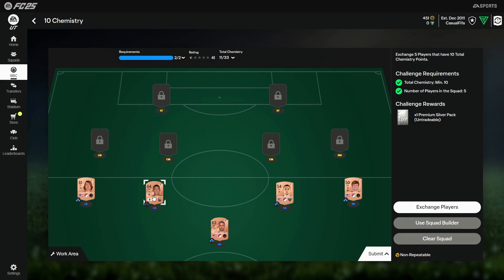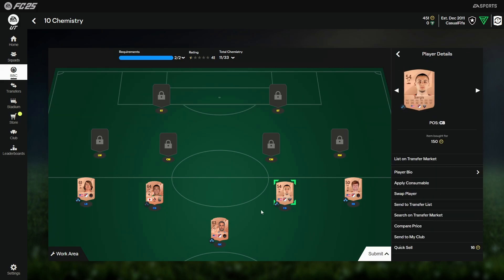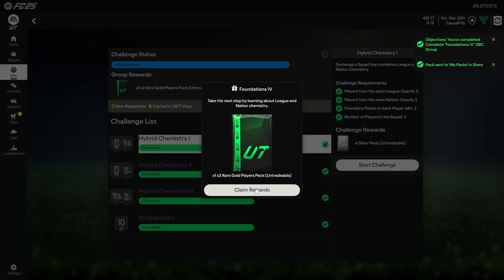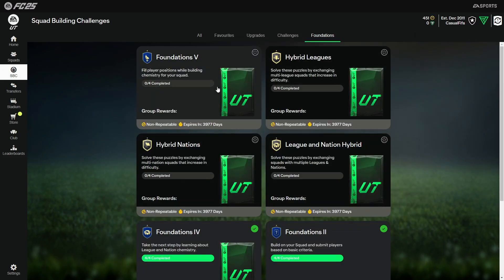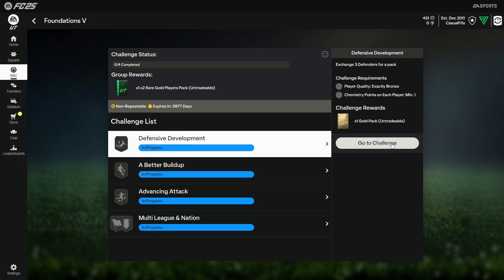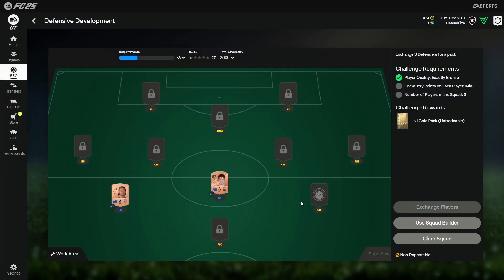That met the requirements and made it easy for me to complete this Foundations SPC. I had two players in the club so I just went and got three United States players, which let me complete Foundations Four. I did the exact same thing for Foundations Five. In total I spent about 2,500 coins and we're going to get ourselves quite a few packs out of this.